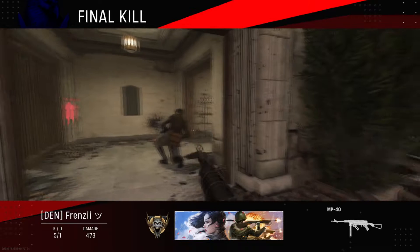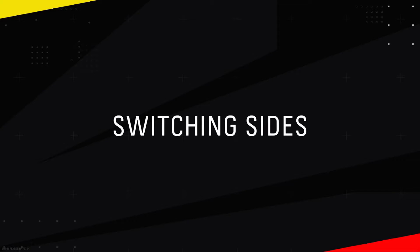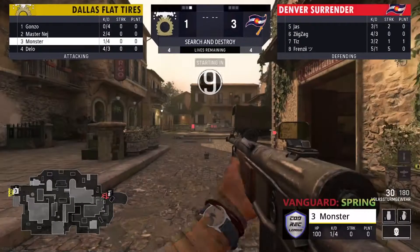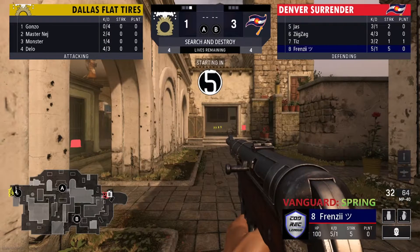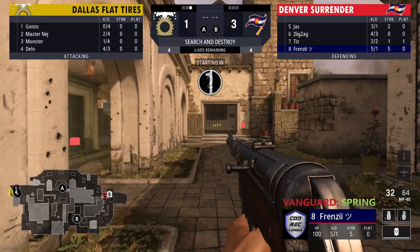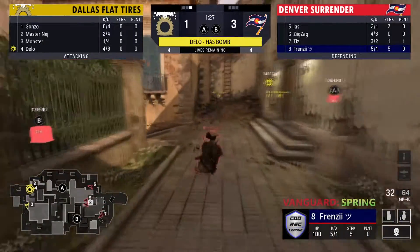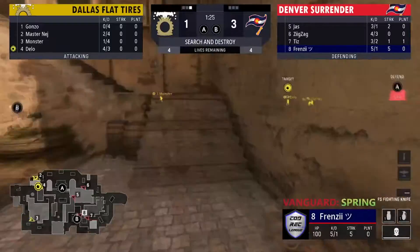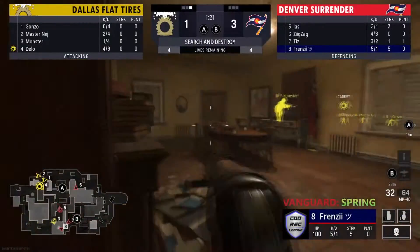Maybe they're going to join us for a knife round around round 11 — you never know. Frenzy out of a five-streak, he's five and one right now. Man's going quick — he's going to go towards the B side right away, away from streaks here.